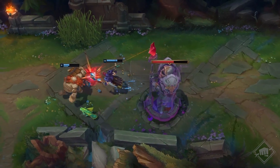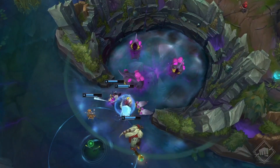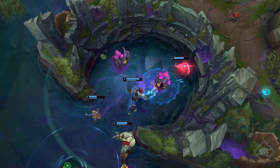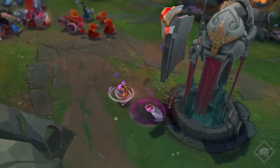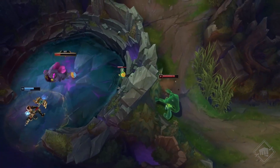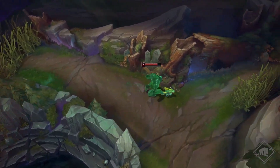Mit jeder getöteten Larve wird der Buff stärker. Ein paar Minuten, nachdem die ersten drei Larven getötet wurden, erscheinen drei weitere. Sollte dein Team alle sechs töten, bekommt ihr den maximalen Buff. Wenn ihr einen Turm angreift, verursacht ihr Schaden über Zeit und ruft Leeren-Milben herbei, die euch bei der Zerstörung helfen. Denk daran, dass jede der Larven einen Bonus gewährt – du musst nicht sofort das ganze Lager leeren. Bereits eine einzige kann hilfreich sein, sonst bekommt dein Gegner alle sechs.